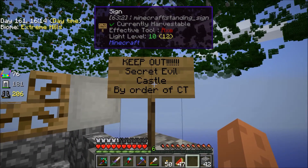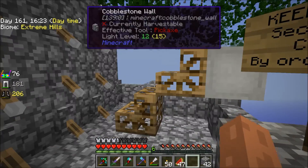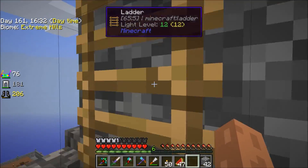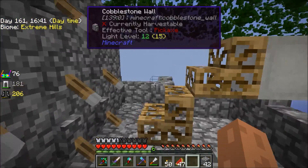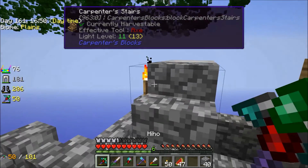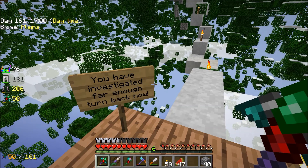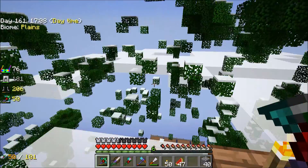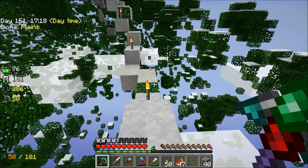Everything seems... 'Keep out — secret evil castle? By order of CT?' That's Creeper Tree. What is this? He's got an elevator! I wondered where that elevator went that I had — you know, the one that fell and I couldn't find it again? He got it. Blank carpenter stairs — couldn't even decorate your carpenter stairs there, Creeper Tree? There, I made them for you. An elevator — in the clouds and there's no platform here. 'You have investigated far enough. Turn back now.' There's like a pathway through what's left of the tree here, with a holy crap ton of torches on it. Creeper Tree must have been a little afraid of the dark when he built this pathway.